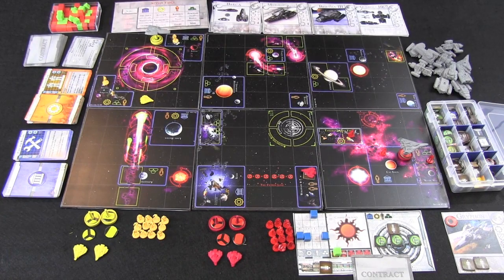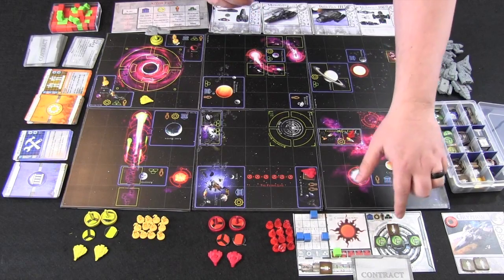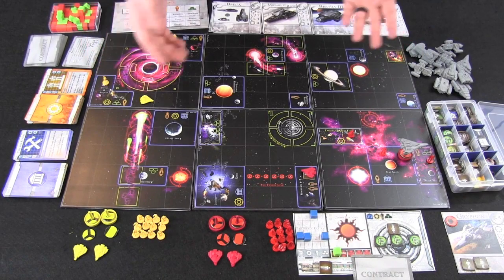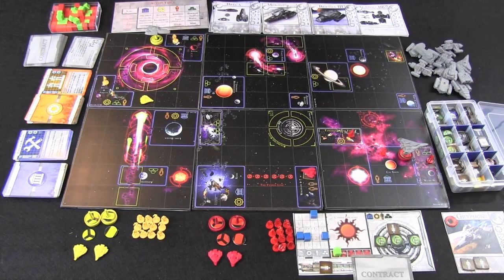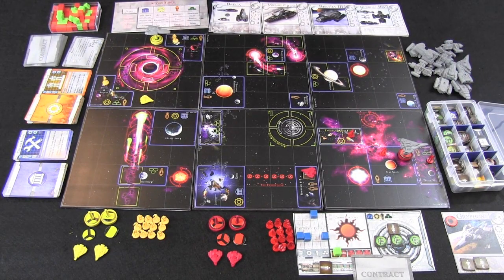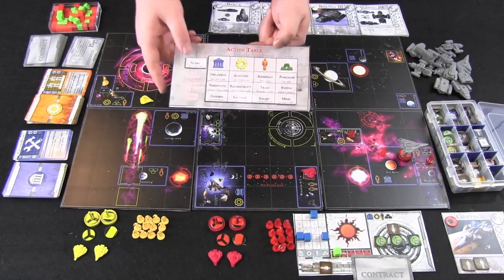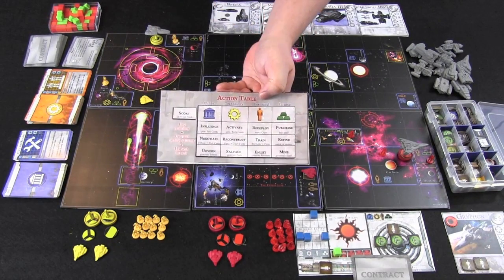Without going into too many details of moving around the board and dropping guys off or transiting tokens, let's stop moving guys around and just discuss the various actions that can be taken. Movement is relatively straightforward — moving crew is limited by where your ships are at, what resources they're adjacent to, and how much cargo space they have. Let's take a look at what all the other actions are: the level two and three actions possible in politics, technology, personnel, and finance.